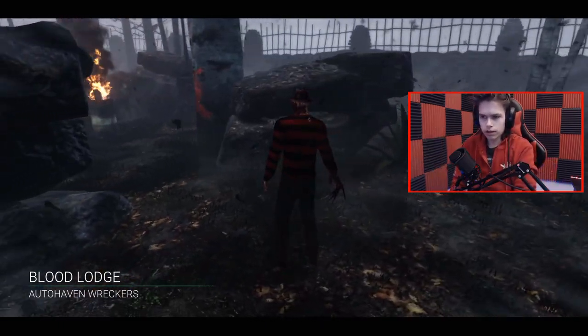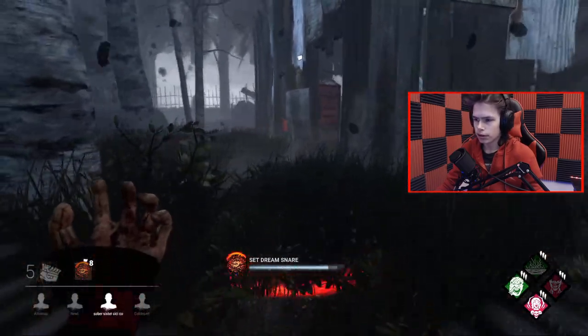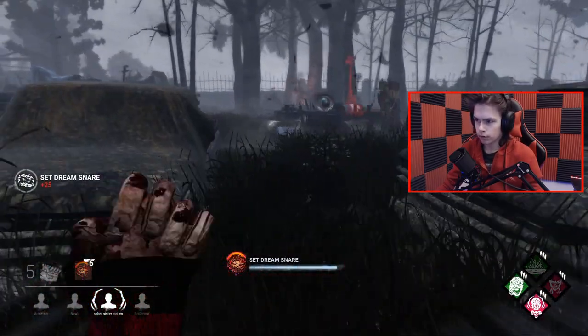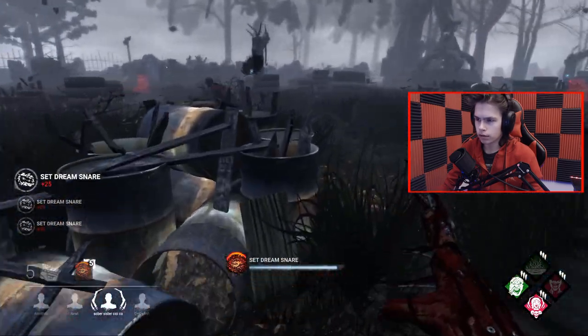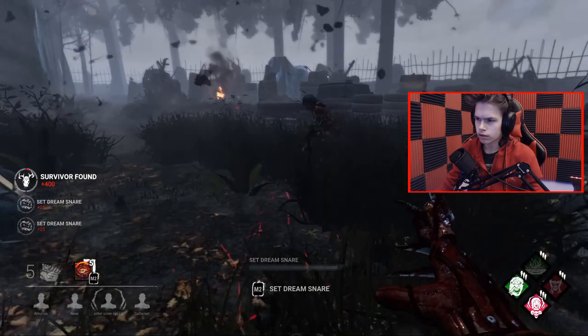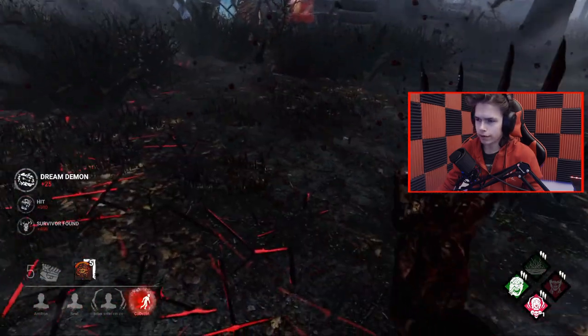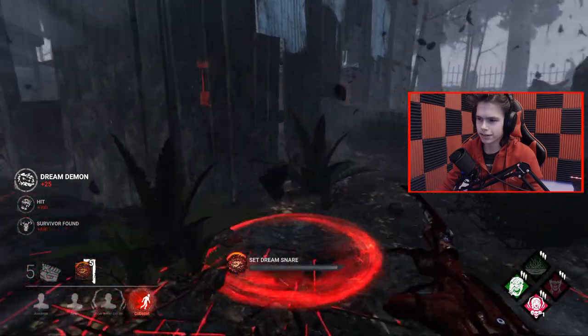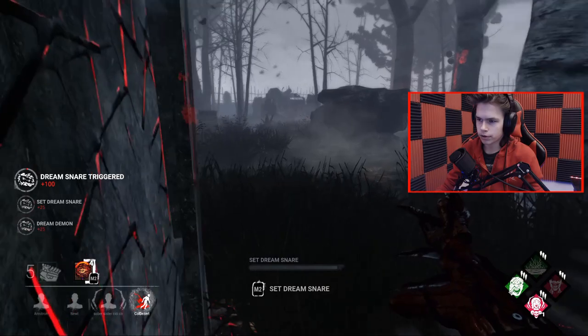Pallet City. This should be okay — pallets are not going to be a big deal. And this map will kind of run that into the ground a little bit. Once these pallets are gone, this should be a pretty bad time for them. My Devour Hope is right in the middle of everything. This Claudette has already seen it — that's lovely. We have some snares down here.